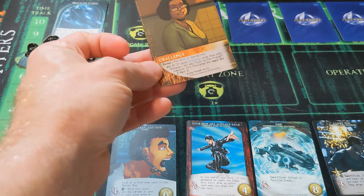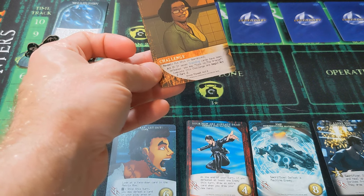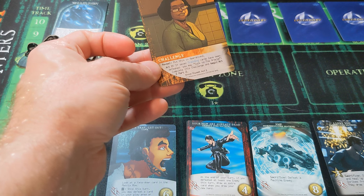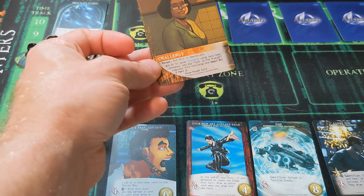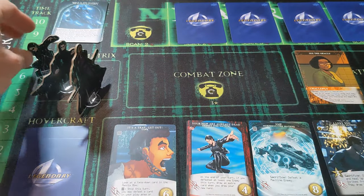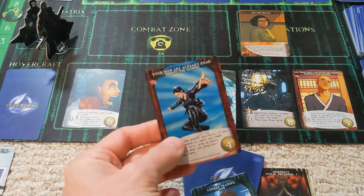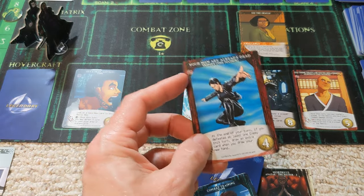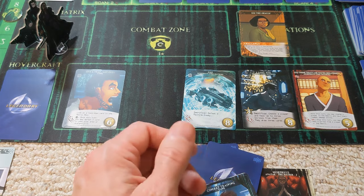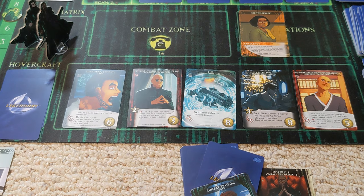The Oracle is another challenge. Let's put it in operations: if seven training cards have been defeated, you may talk to the Oracle and complete this challenge to begin act two, part two. So I can get out of the matrix using the free phone and recruit a card. I think it's an easy choice — we're going to get this one because of the red symbol, which will work well with Trinity's deck.